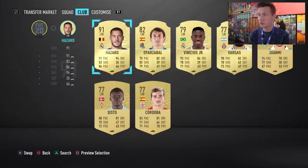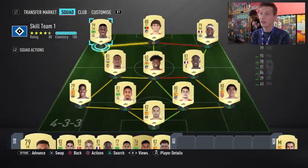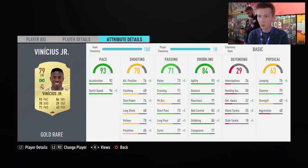And then to finalize the team, we have another five-star skiller — Vinícius Júnior. He's also one of the players you often see in the menus. He's 79 rated — the perfect player for a starter team. 93 pace, 80 dribbling, 70 shooting, 71 passing. Finishing-wise only 68, which is not the best, but I'm looking forward to see how he actually plays in-game.